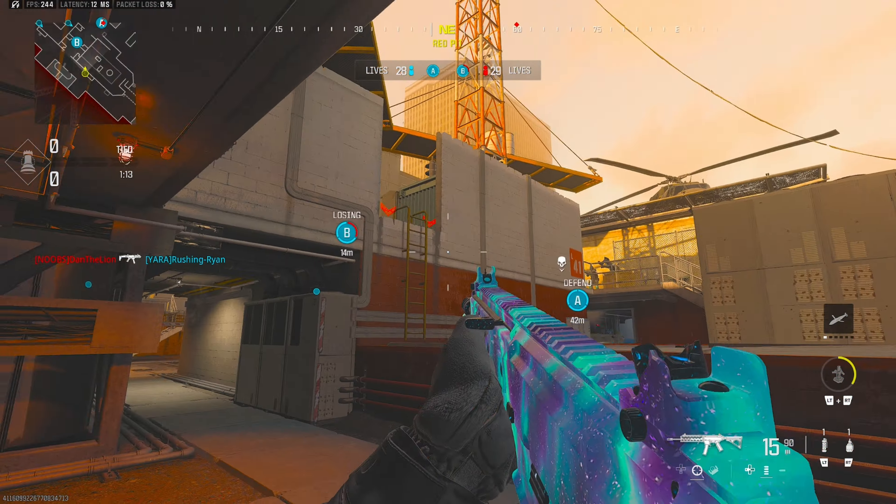He is on B, which is not good. I need to get there as quick as possible, help my teammate out. Okay, my team's on there, which is fine. There's a guy in the little eskies as well. That's a second tick they didn't get, which is really good for us. Hopefully we can stop that.